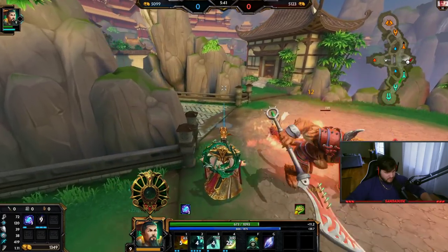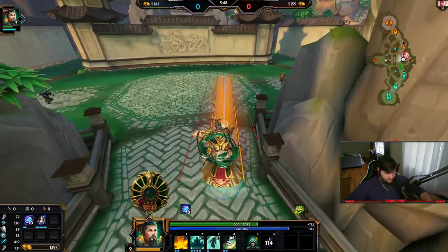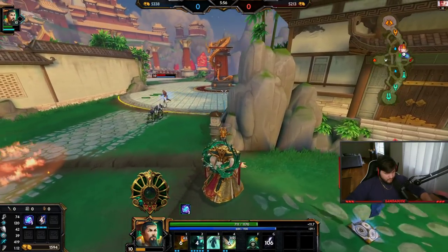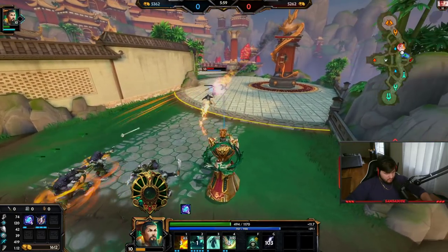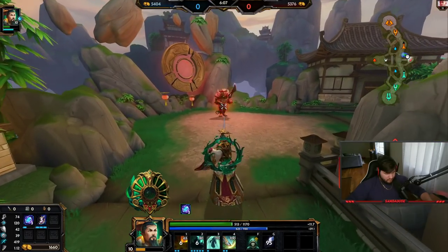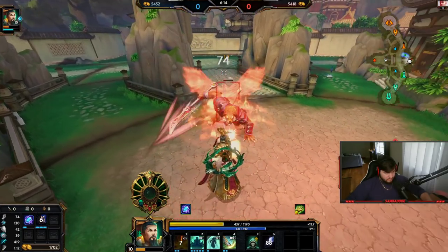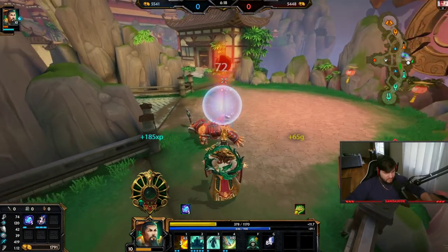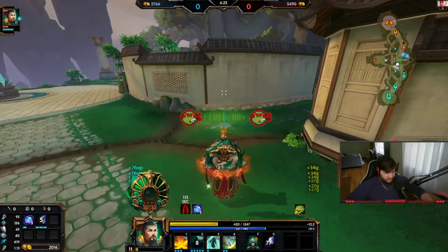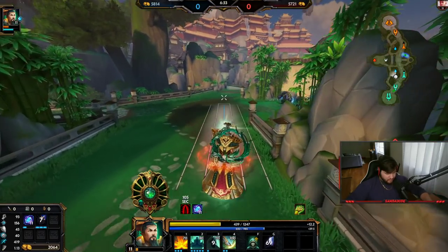It looks as though the AoE aspect of the two — like the root — the actual root of the two is bigger than the actual line damage. I don't know. My goal is just to stop him from doing anything he wants. My one is not doing too much damage right now, but I did max my two first so it's to be expected. I'm sure you could actually max the one and it might even be better. Also, this character is a mage, by the way.